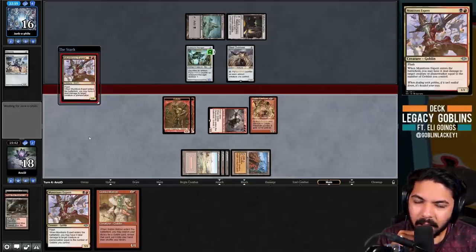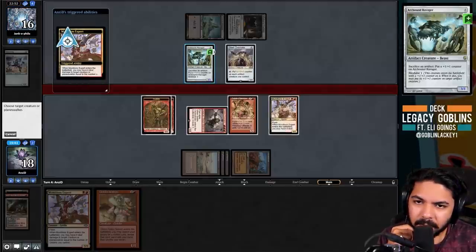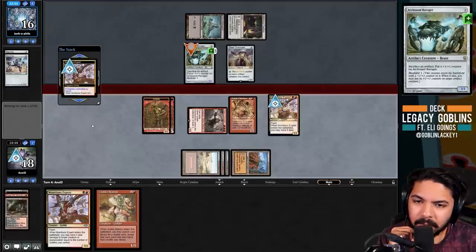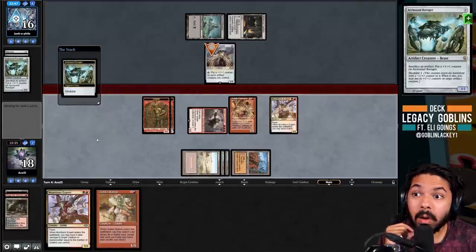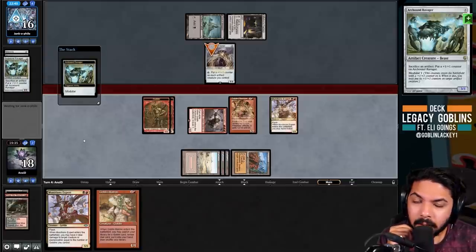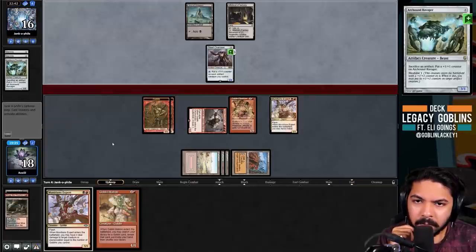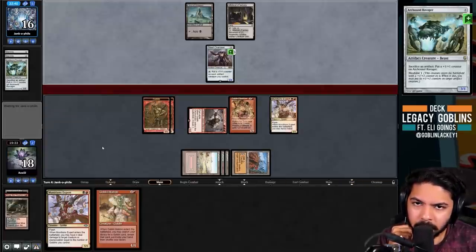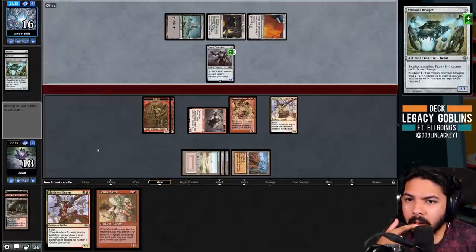Munitions Expert seems to have reinvigorated the Goblins archetype - it made us much better in all fair matchups. Cards that previously were really hard to get off the table, like 4/4 creatures before turn four, were hard to kill unless you had a double Vial start. Big stuff and planeswalkers like Liliana the Last Hope were a nightmare before Munitions Expert got printed - you basically needed Warchief plus Pile Driver to kill Liliana. This line is worse if they have small artifacts to make things big, but that was a Stone Coil Serpent.